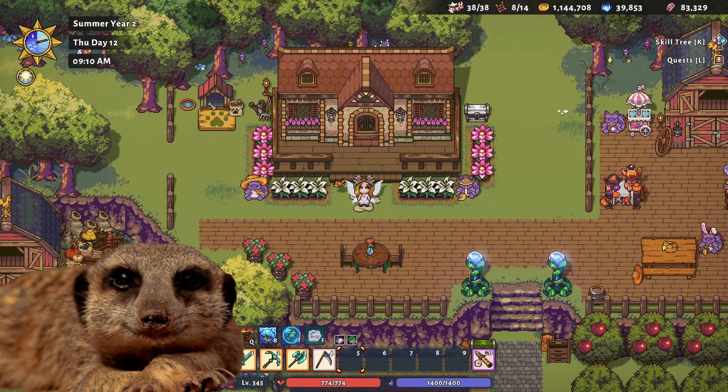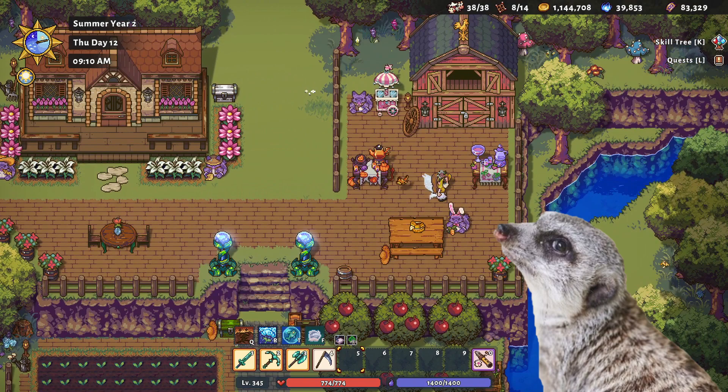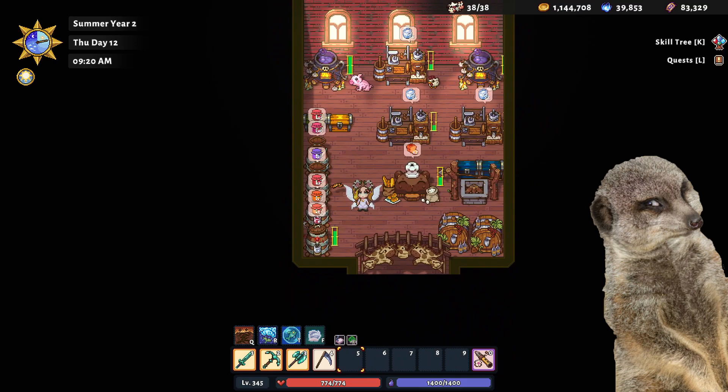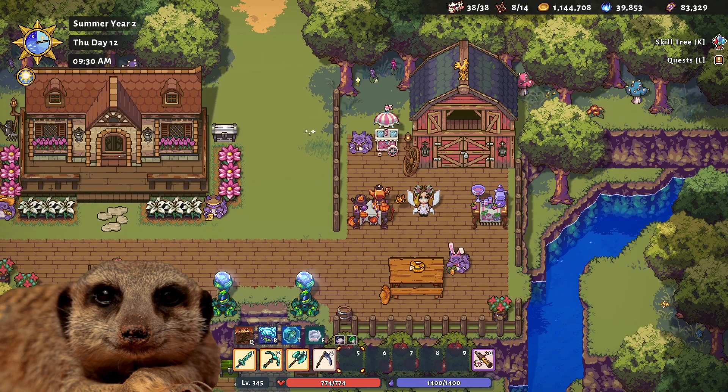Now let's take a peek at my farm. This is my lovely porch. The flowers are for design only, so I try to be extra careful in this part of the farm so that I don't accidentally harvest them. Let's go to the cooking shed. As the name implies, this shed is only for cooking stations, which is why it looks so disorganized.